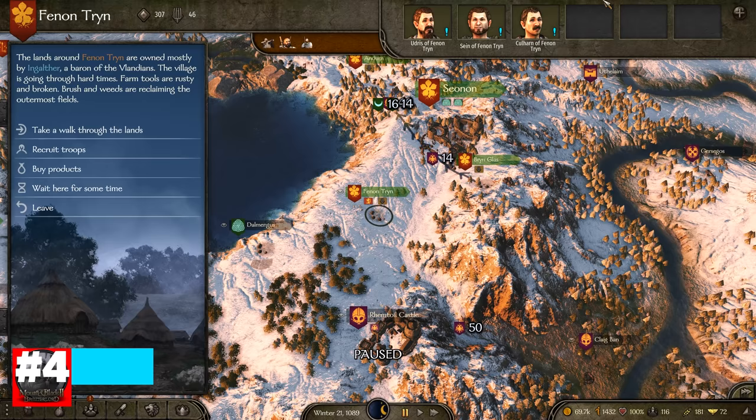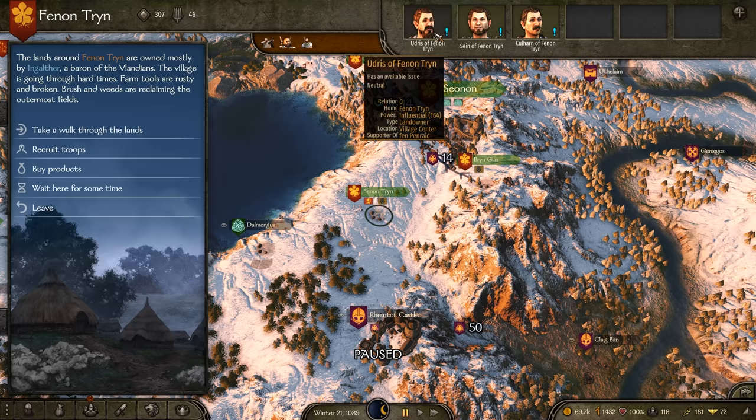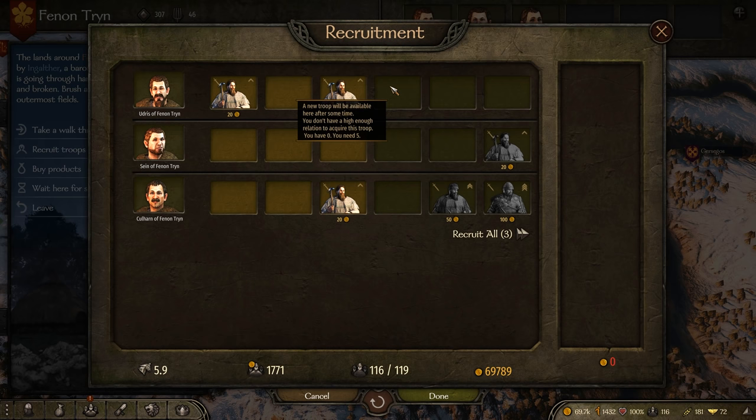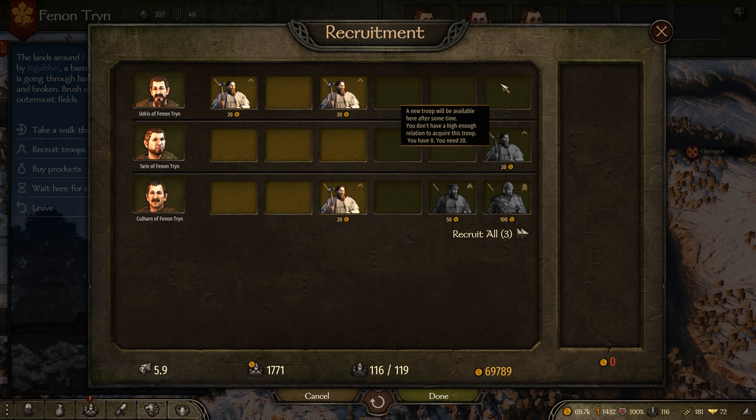Our fourth point is quests. In addition to securing passive income, try to maintain a constant rotation of quests in the villages you frequently visit to recruit troops. This has several bonuses. First, the relative power of the village will increase, resulting in better recruits, especially if that village has prestigious noble lines exclusive to some villages. Second, it increases relations with inhabitants, giving you access to more recruits — you need 5, 10, and then 20 relation for each additional column of recruits. Third, it provides income, especially quests like Family Feud, Find My Daughter, or Deserters, which can net upwards of 1,000 gold each.